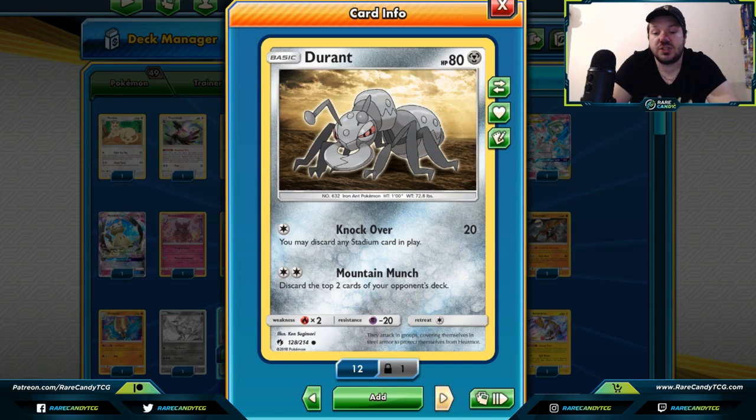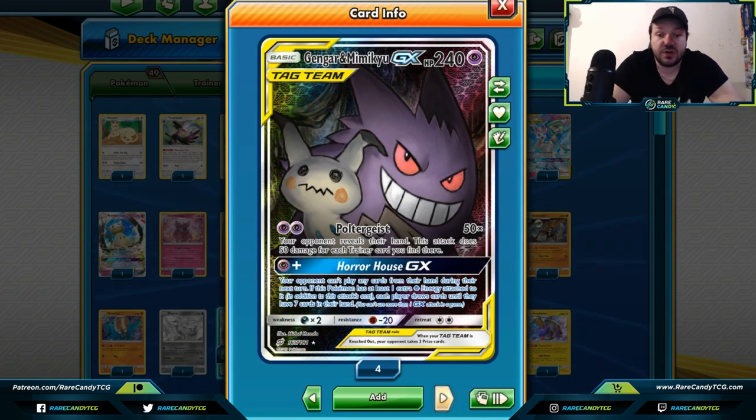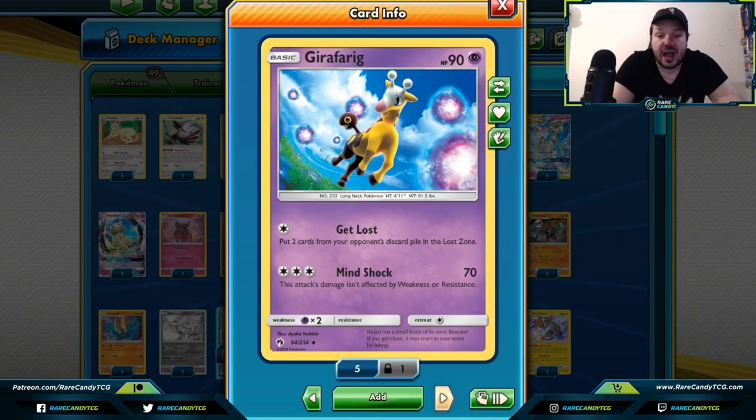Durant — it allows you to discard the top two cards of your opponent's deck. There's not a great way to power this up with Double Colorless gone from our format, but if they ever reprint it, Durant might be the card for milling your opponent's resources. Gengar and Mimikyu — with Horror House GX your opponent can't play any cards from their hand at all, regardless of how many extra energies you have. Just stopping your opponent from playing cards for a turn can be amazing, especially with a lot of HP.